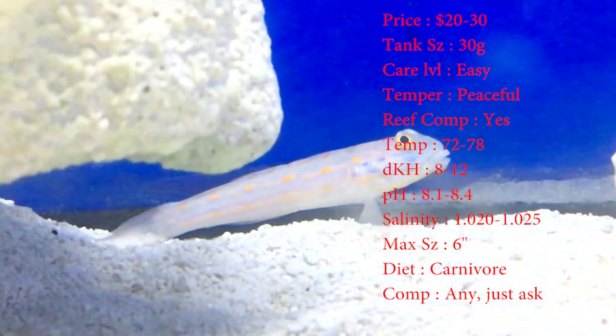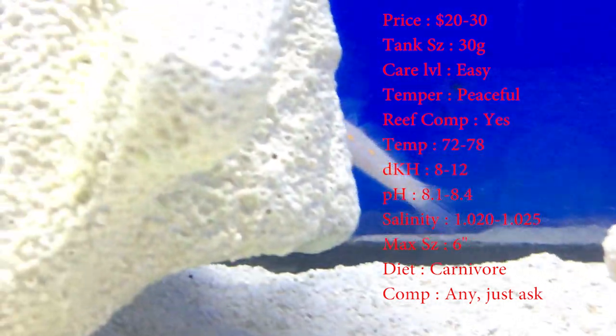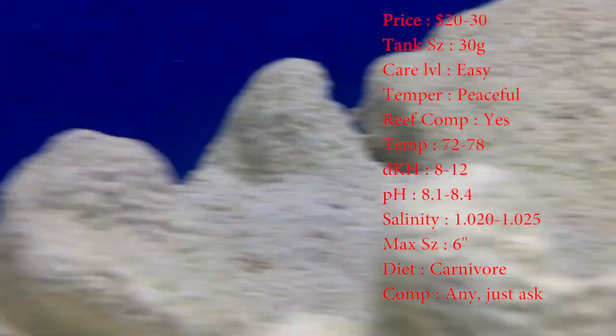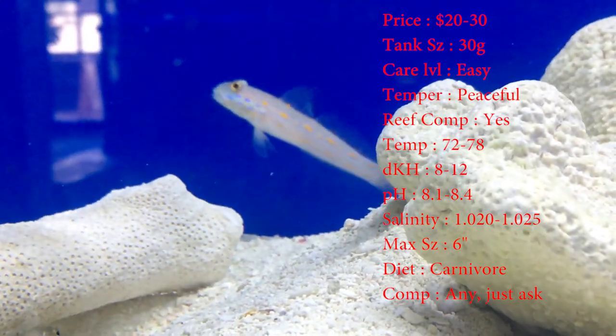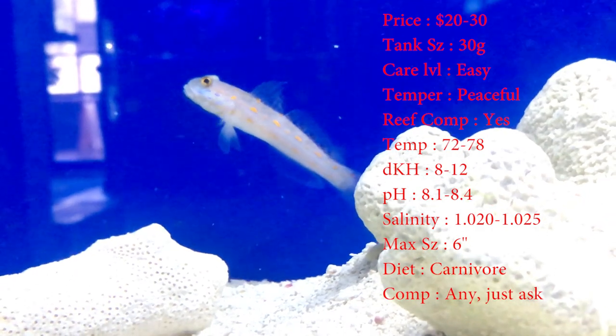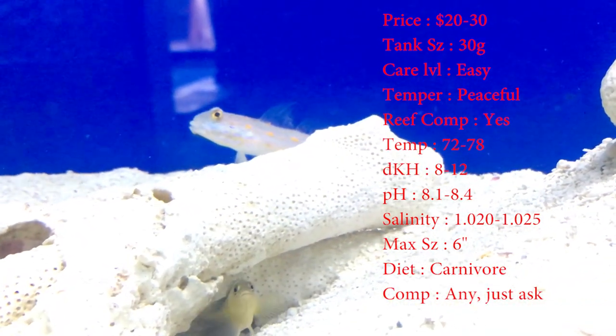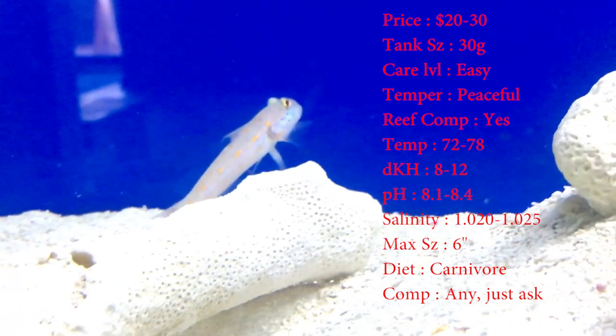Tank size: you need about a 30 gallon. Care level is super easy. Temperament: they're really peaceful. Reef compatible: yes. Temperature: keep it 72-78. Keep your DKH 8-12. pH 8.1-8.4. And your salinity keep it 1.020-1.025 — everything is normal right there.